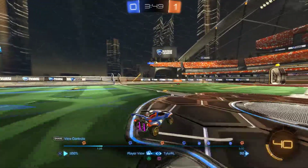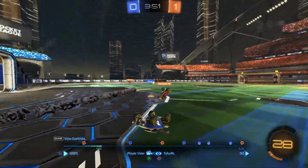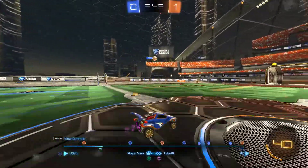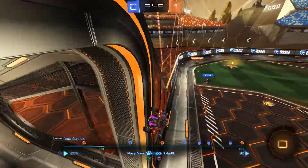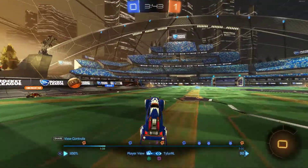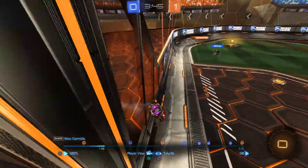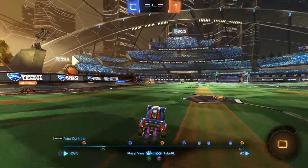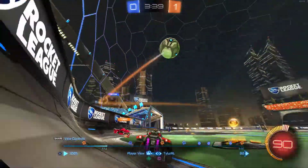Richa does a good job controlling the ball there. Risky jump — there's really nothing you can do here. I probably would have just hung back a bit to be able to push that back into their side, because both you guys committed and now they're on your side relatively easily.